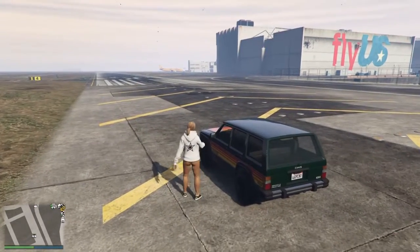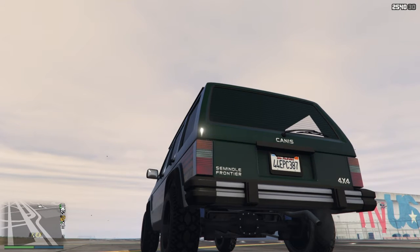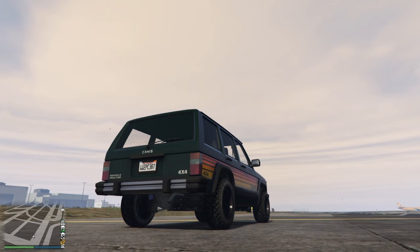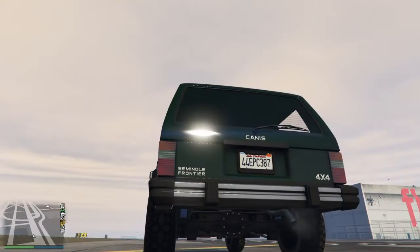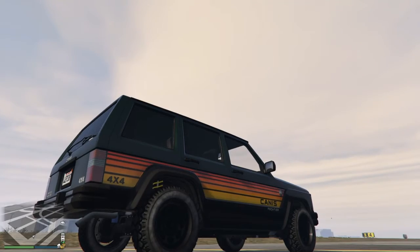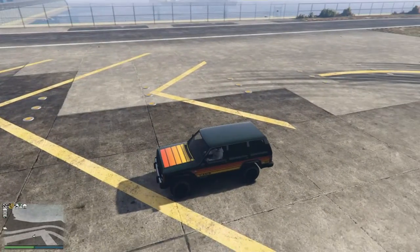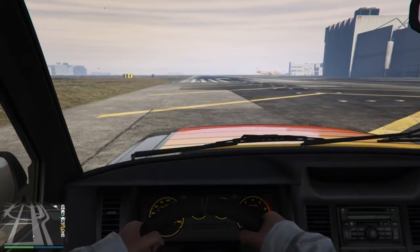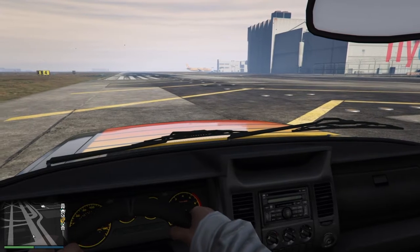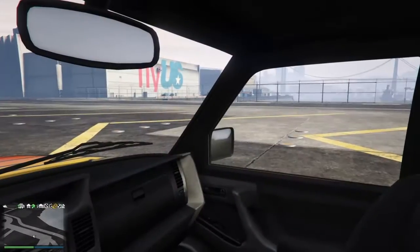I like that door-open-and-close sound and the startup. Get some revs - it's alright for an old stock car. No aftermarket exhaust or engine, it's completely stock, so it does the job. I'm excited to see what the customization looks like. There's our dash - you can barely kind of see the speedo. The whole center console, honestly, is very detailed. I'm really impressed with this vehicle visually so far.